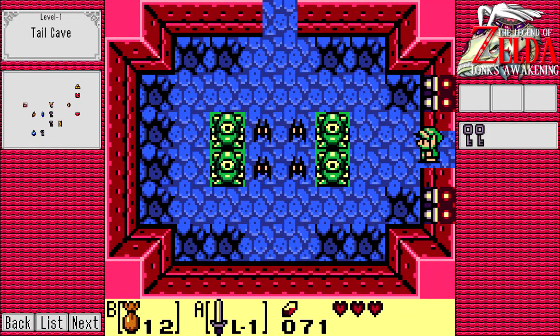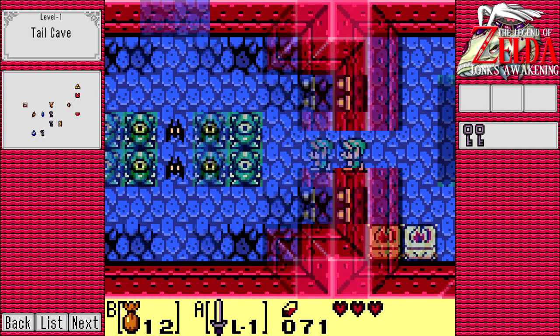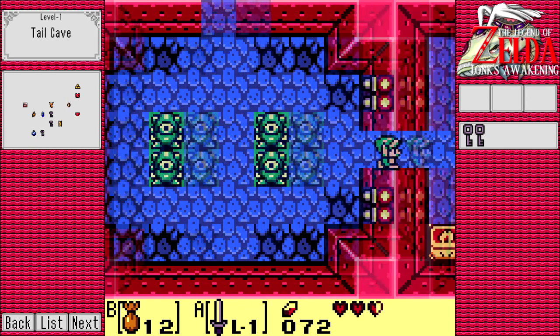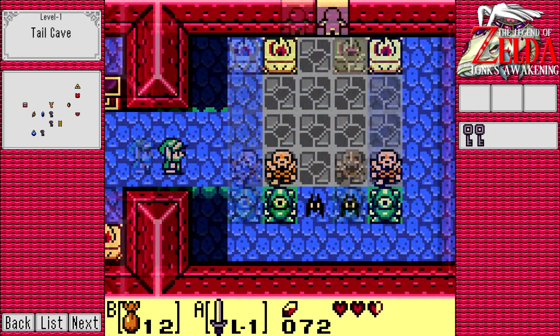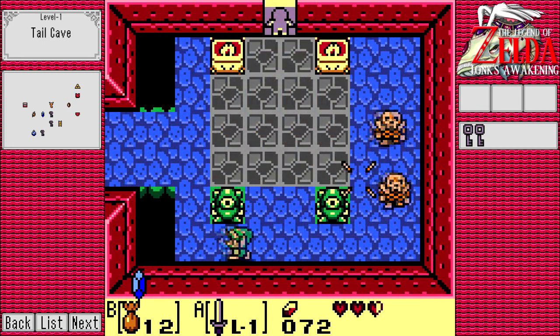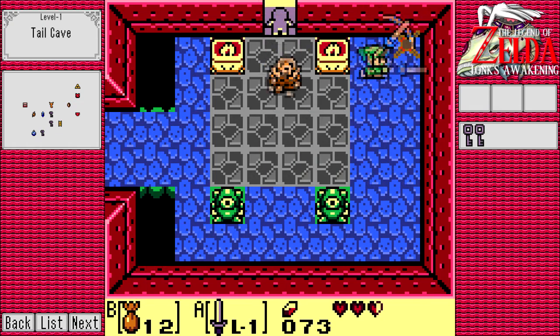There's two ways to go here - they both take you the same way. This room's not all that important. There might be money in the room, so I'll go ahead and kill the enemies. Is there anything in here? Nope. Going up will take you to kind of the main hall of the dungeon. But you actually want to come this way, because I believe there are small keys to be got, and where there are small keys to be got, I would like to get. It also gives us a chance to kill some more enemies.